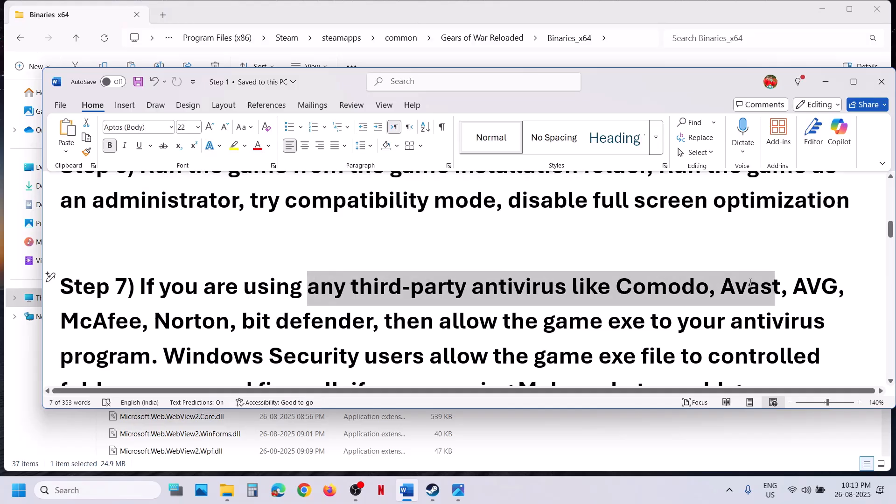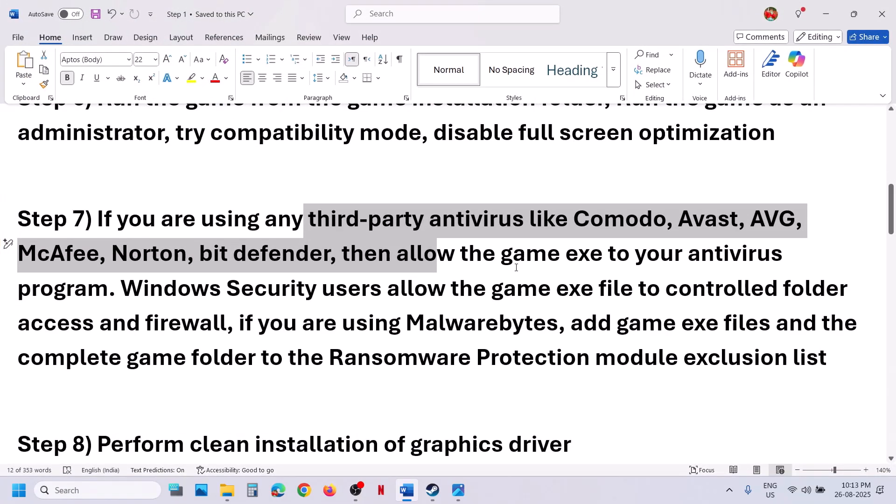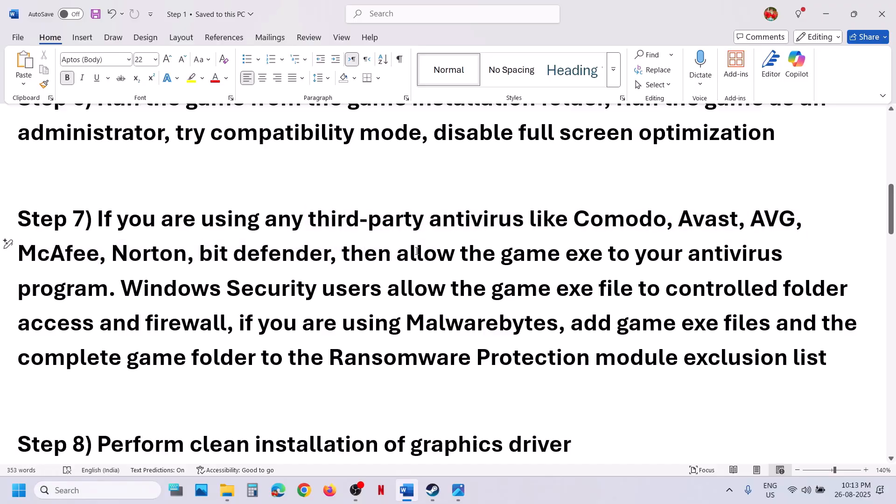The next step is: if you are using any third-party antivirus — such as Avast, Norton, Bitdefender, or McAfee — allow the game exe file and all exe files through your antivirus program.